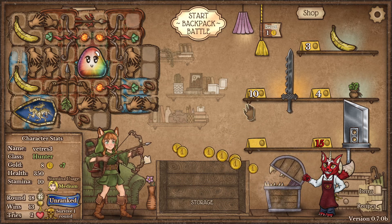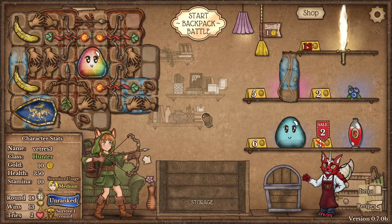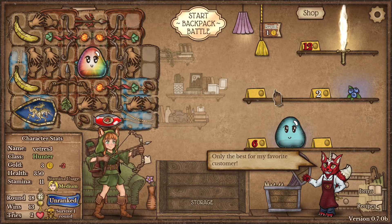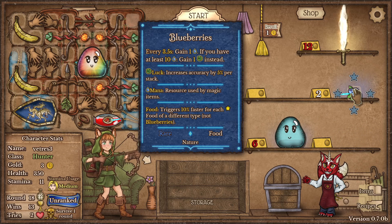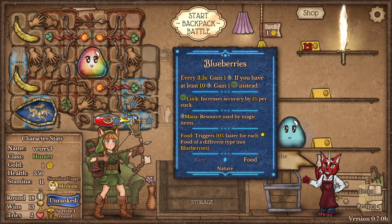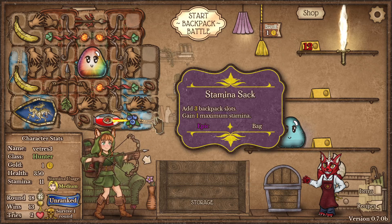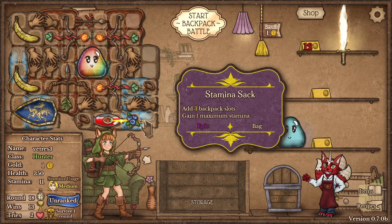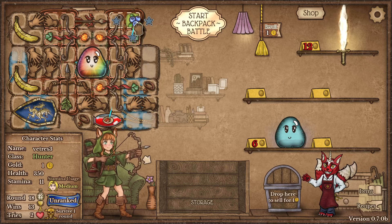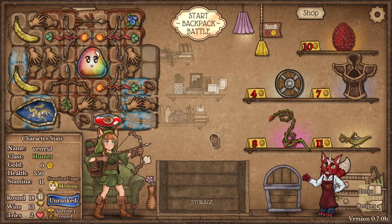I don't wanna use Welp. I got another cobert — that's funny. I guess I'll just use Hell Potion. Maybe blueberries, just so I can gain more luck. I think that's the build. Put this here to be faster. Let's go.